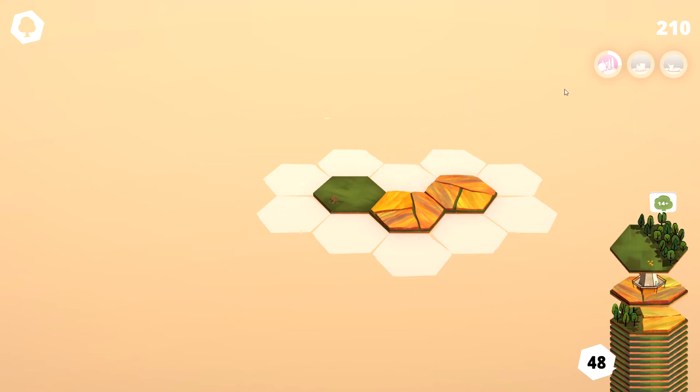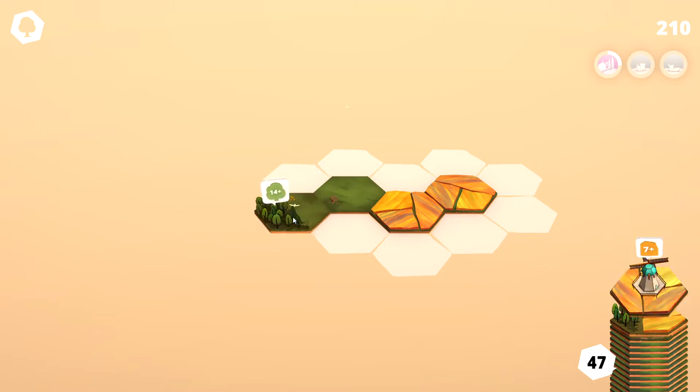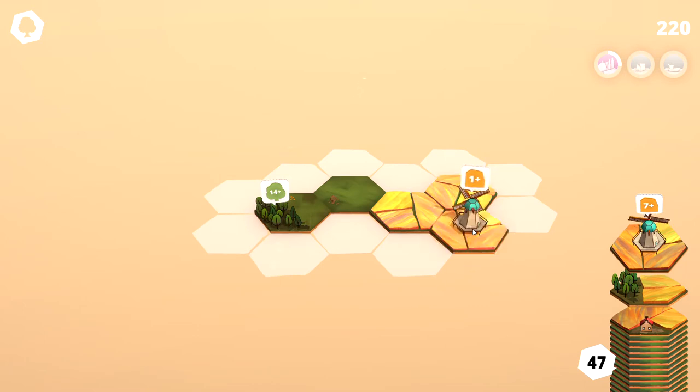We already got 210 points because we have connected those two fields. Now this tile has some trees on it and a little empty land. Let's go ahead and build that, and now we got a windmill that wants us to attach it to several fields.